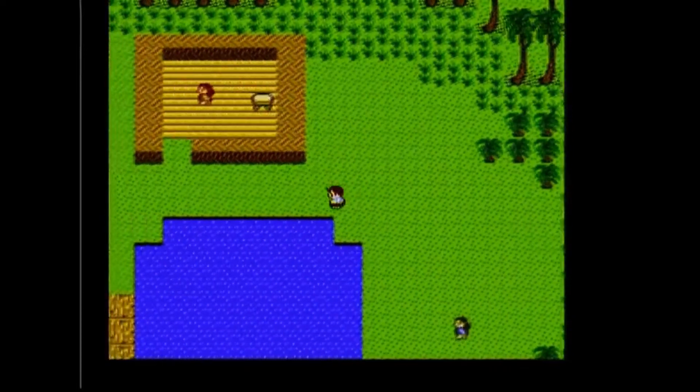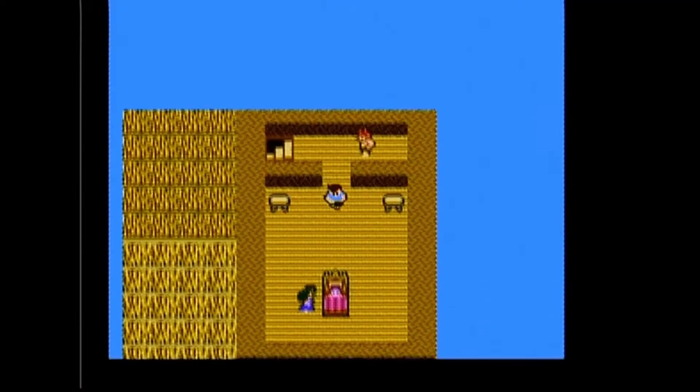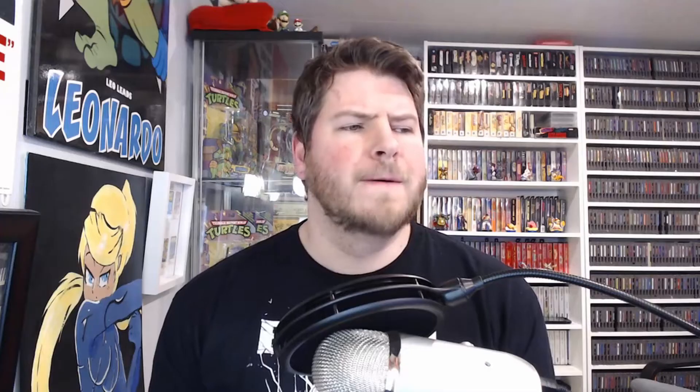So you walk your ass all the way over there, run up the stairs, and they're all like, "Yeah, she's sick." Yeah, I fucking knew that already — I talked to the chief. The chief's daughter is actually sleeping, so you don't even talk to her. Now this guy lets you leave. What's the point of that, exactly?